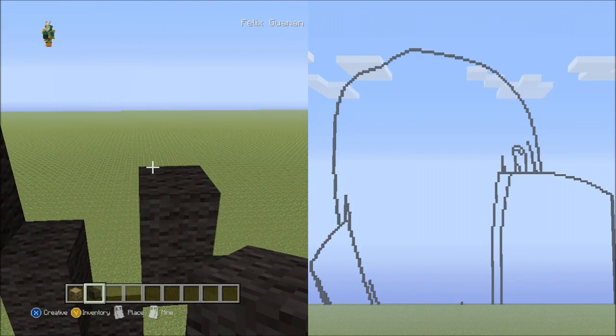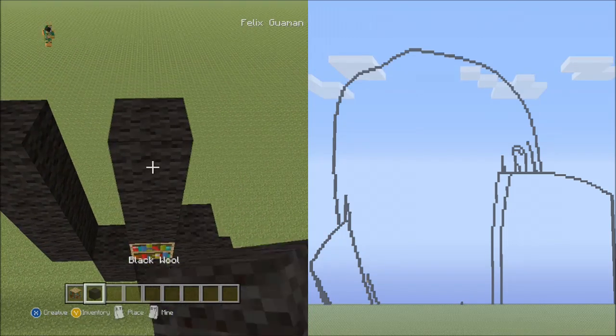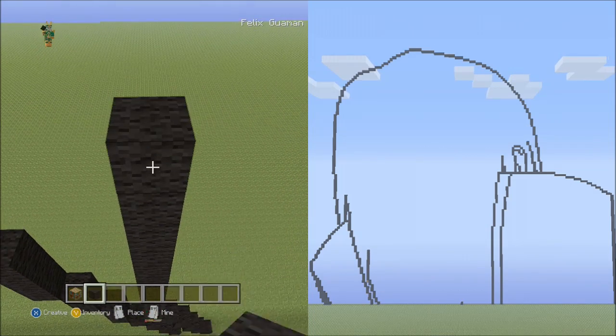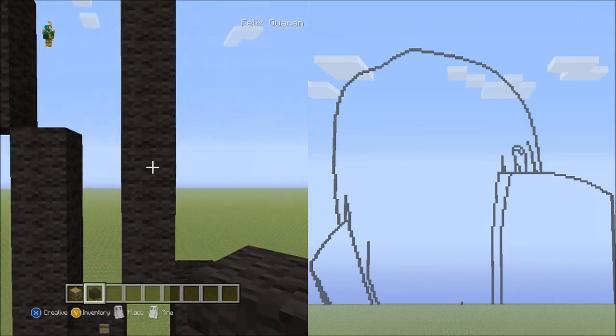Place 18 blocks going up on the left: set 1 (1–10) then set 2 (1–8) for 18 total. Fly down and delete that.